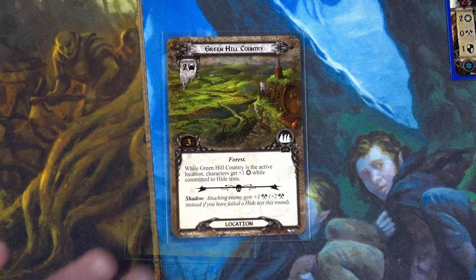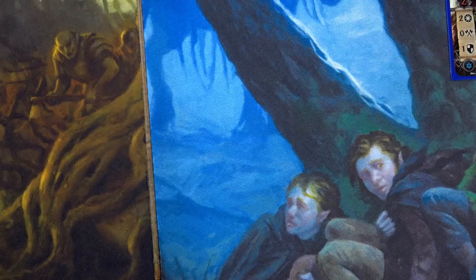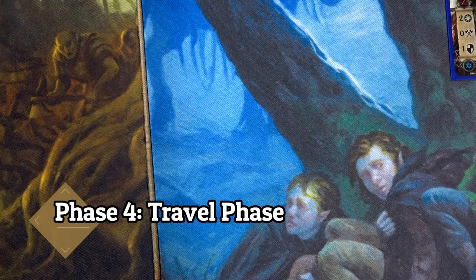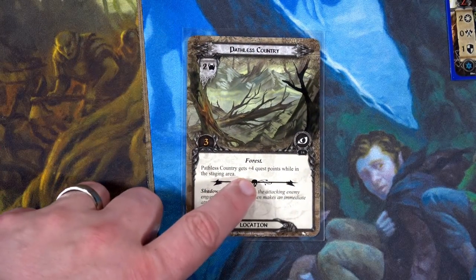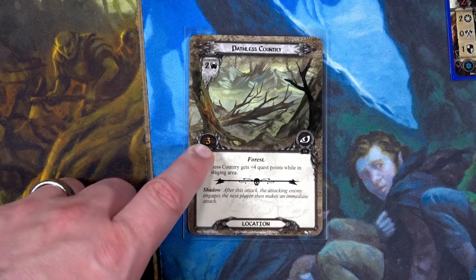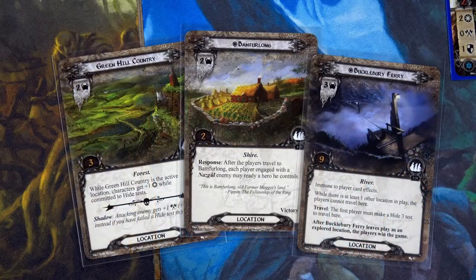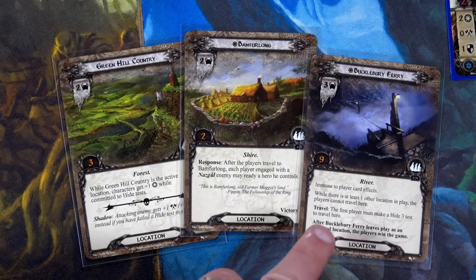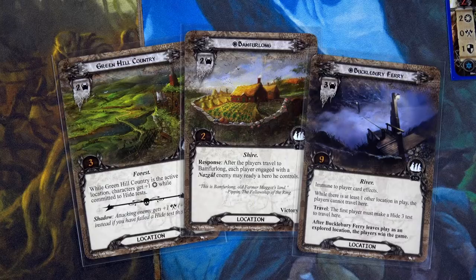We pass the Hide test and can place four progress on any non-unique location — let's get rid of the Green Hill Country. We travel to the Pathless Country because if it's in the staging area it gets plus four quest points, making it a seven; as the active location it's only three. We still have three locations in the staging area, and one unique we'll eventually need to travel to.